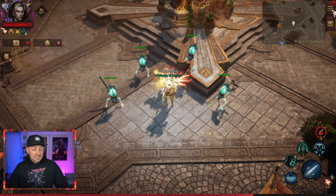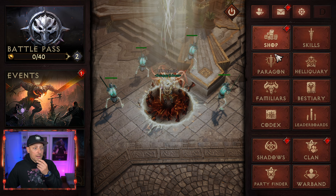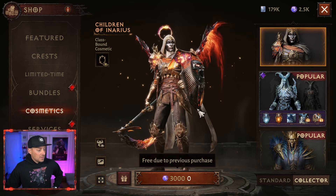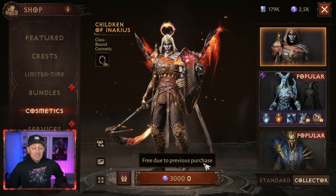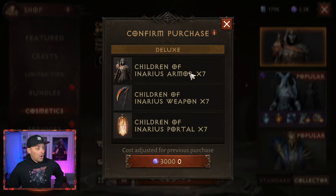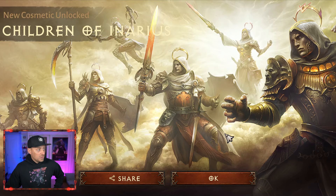Speaking of cosmetics, I was in the shop yesterday and I noticed something that I didn't know was there. I went to cosmetics looking for that new wolf cosmetic, and check this out — this Children of Inarius cosmetic apparently is free due to a previous purchase. I didn't know I had this available to me for free. So let's see if I can claim it right here. It's going to give me the armor, the weapon — it's actually times seven. It seems like it's cross-class. It was free due to the previous purchase.